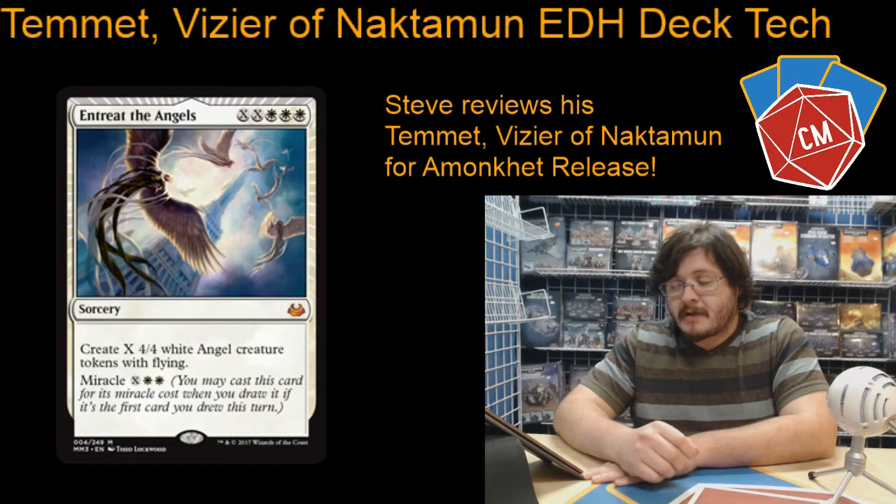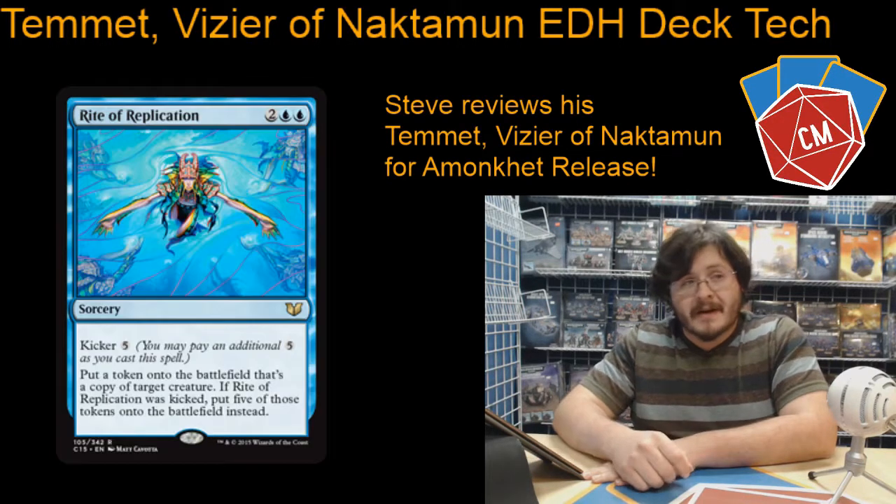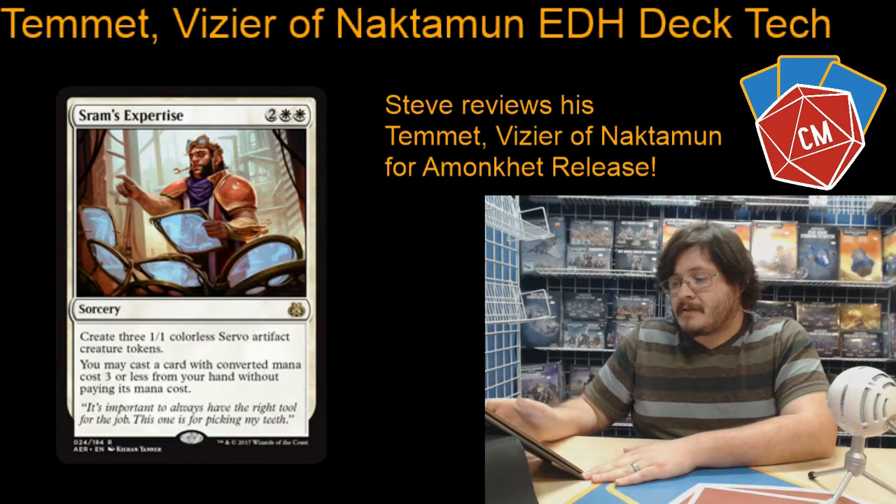Getting into our spells — our sorceries — we've got Entreat the Angels, of course, a big token maker. Rite of Replication, just a good way to win the game, honestly. It makes tokens. And then we've got Sram's Expertise.